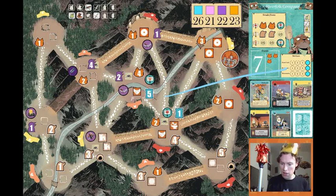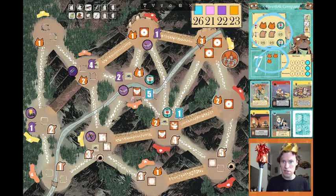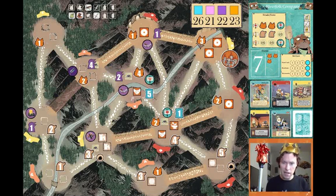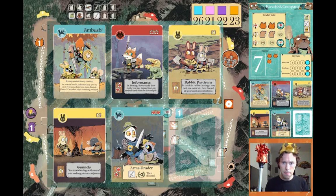Let's take a look at the service costs here. The riverfolk have three services you can hire by spending meeples. The cats have purchased plenty on their turns. The three services are: purchase a hand card, purchase riverboats, and purchase mercenaries — all three set to four right now. The riverfolk have a public hand: a bird ambush, an informants, a rabbit partisans, a tunnels, and an arms trader, which is the bird sword crafting card.